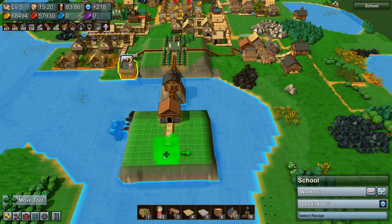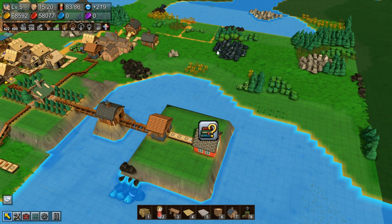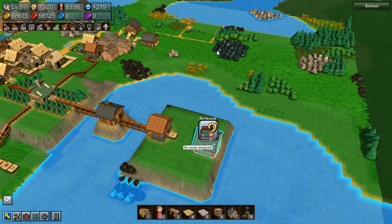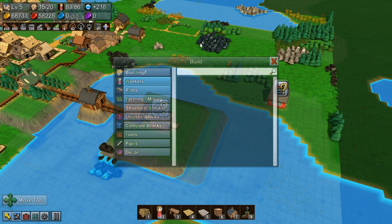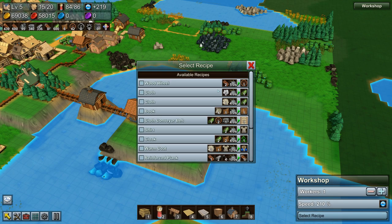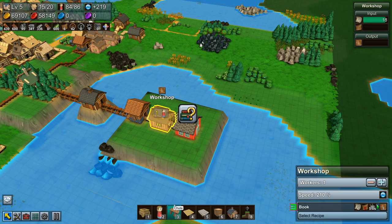I'm going to move the school over here — this is where research will be done. I need to jam in the leather production here, but I forgot a whole step, so I have to extend the island out another three blocks to give us enough space. Then the workshop feeds into the school. The workshop is where we build books, and we need four papers per book, so it'll have to be pumping out.